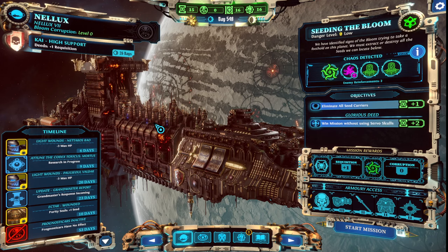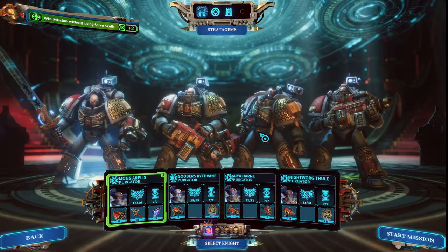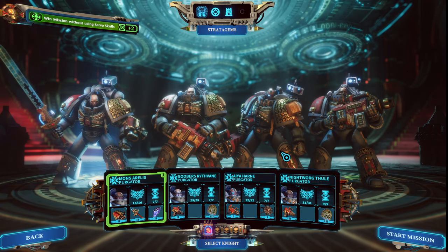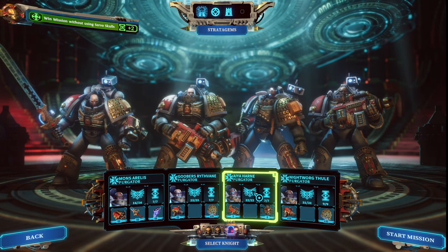This is the Doctor continuing the Warhammer 40k Chaos Gate playthrough. We are now at a very simple mission: eliminate all Seed Carriers, and this planet has no corruption. So this is as easy as it's going to get. There is an achievement for beating a mission with only Purgators, and lo and behold we have four Purgators. Aya and Nightworg are coming as our veterans to lead us to victory.